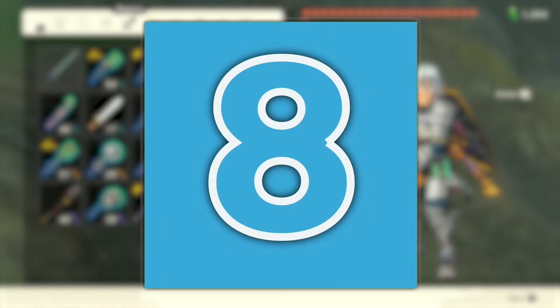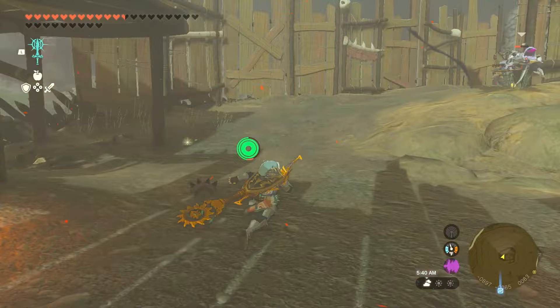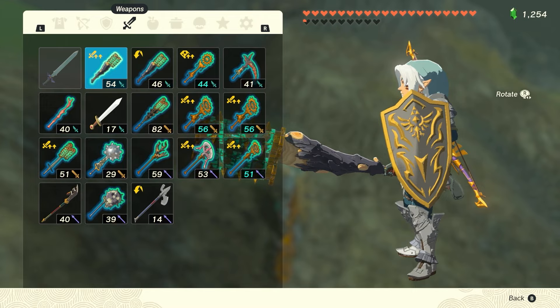Number 8: Weapons Fused with Soldier Construct Horns. Soldier Constructs are extremely powerful and found anywhere that Zonai Constructs are found. These items have several different tiers, with the Soldier Construct 4 Horns dealing the most amount of damage. Soldier Construct Horns are excellent fusion items since they're so plentiful and can add a good deal of damage on top of already powerful weapons. We're including Flux Construct Cores in this entry, since they're essentially the same type of item and are even more powerful versions of the Soldier Construct Horns.